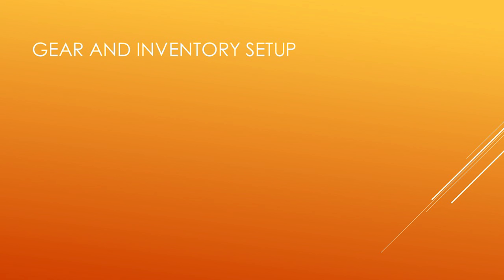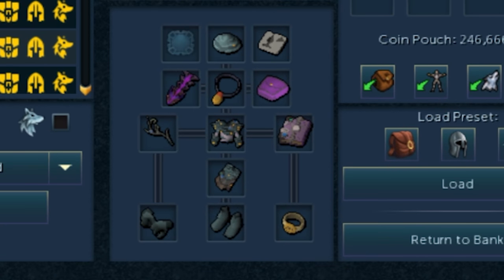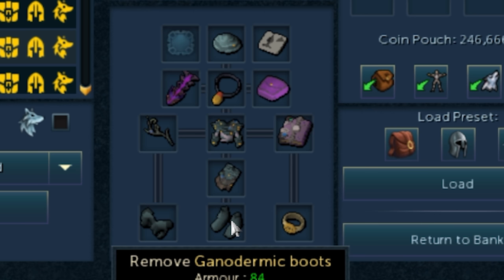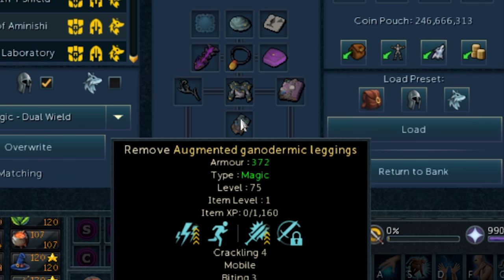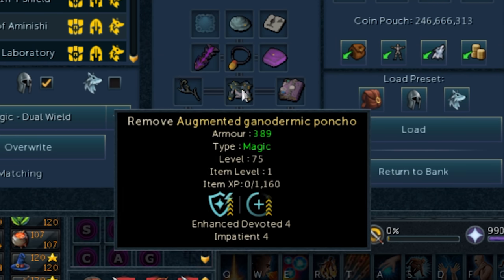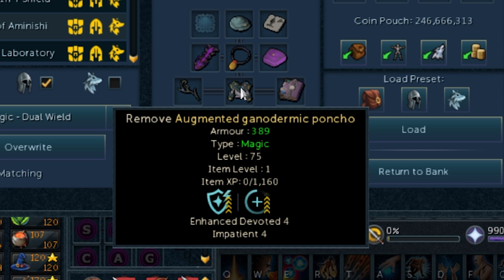It's time to look at our gear and inventory setup. I'll take you through all items one by one. We'll start with Ganodermic gloves, Ganodermic boots, and the Asylum Surgeon's Ring. I've got Ganodermic leggings augmented with Crackling 4, Mobile, and Biting 3. My Ganodermic poncho is augmented with Enhanced Devoted and Impatient 4.